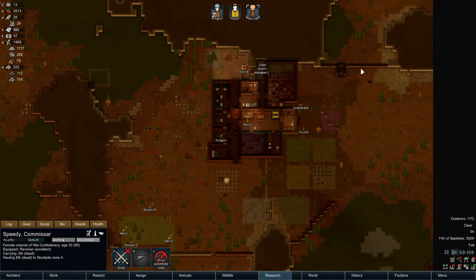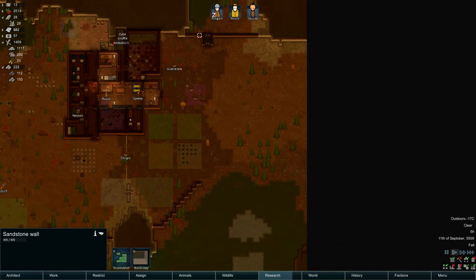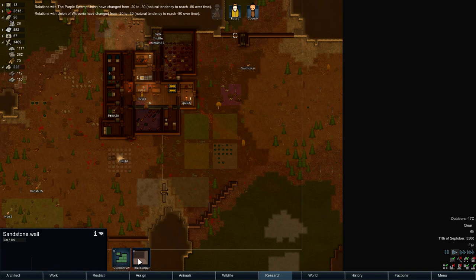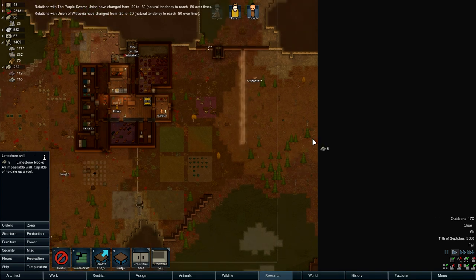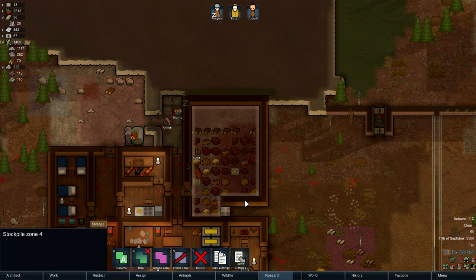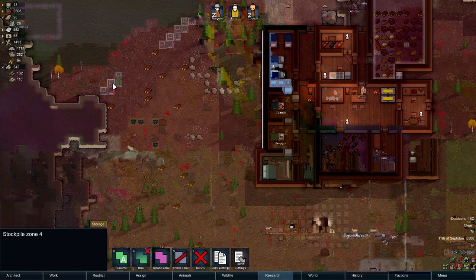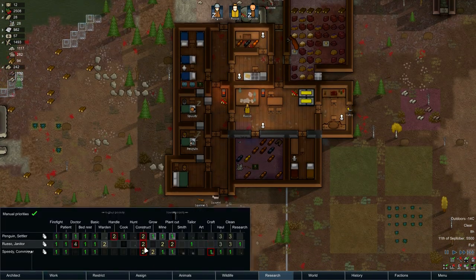So back down to three people again does make life a little bit more difficult, but we shall persevere. What I'm going to do is make the perimeter come down here. I actually erroneously built it straight across there, which I shouldn't have done. Limestone, sandstone — can I use limestone? Let's go to structure. Wall, limestone. And what we can do is actually deconstruct. I've got to expand the zone there like that, so I might get them to just disallow that for now so they concentrate on doing this.